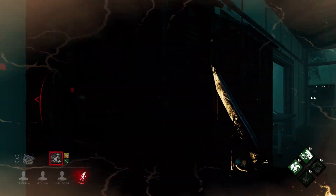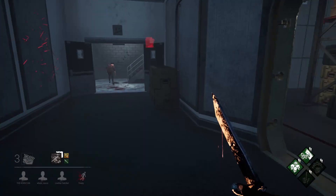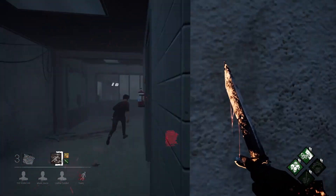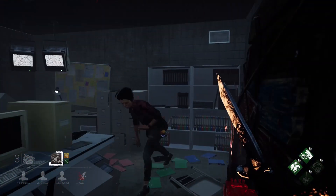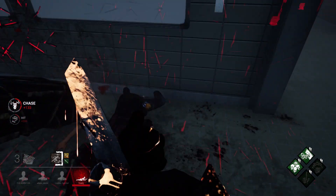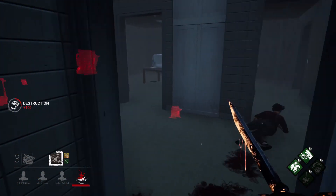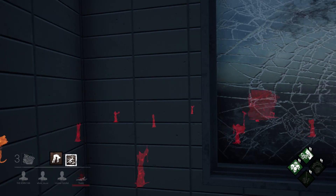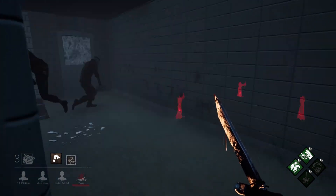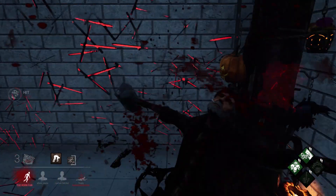I'm pretty sure there was somebody back here — I'm getting pulled in many directions. Let's use the Frenzy a little bit to traverse the map and cut some ground. The Nea thinks she's smart. I need to get somebody out of this game. Super immersed gamers — I don't know how they're hiding like this. Nice little pallet stun. This is another 50-50 — I guess the Nea doesn't know the difference between strong tiles and weak ones. You do not want to get caught up here.